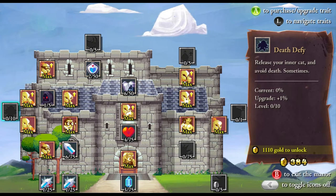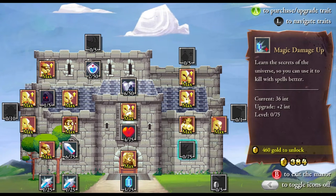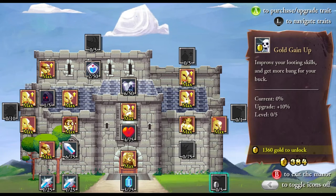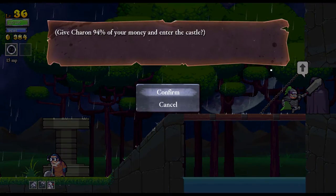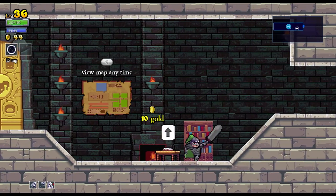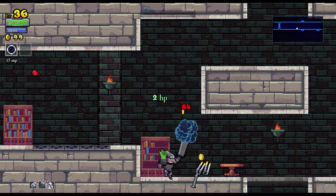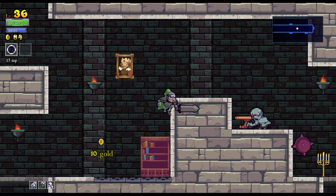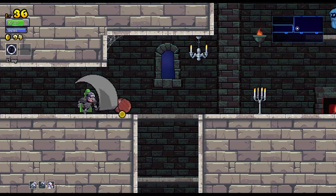Death defy — release your inner cat and avoid death sometimes, that sounds useful. Speedlunker, gold up — we got stuff to buy. It's kind of funny they named a skill speedlunker. I've heard comparisons between this game and Spelunky, which I haven't played. They just released an enhanced edition on Steam, so maybe I'll check that out and do a video.